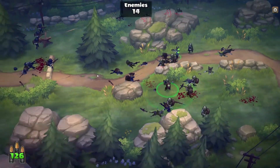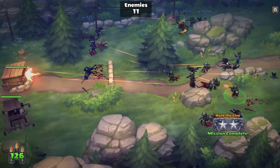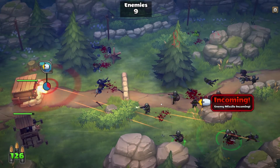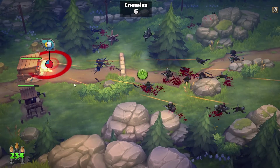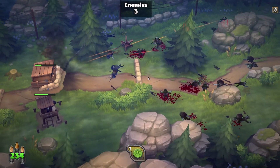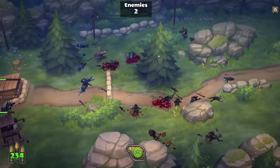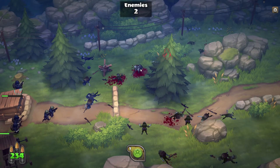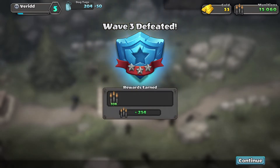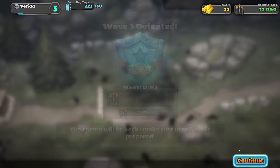14 enemies killed - the grenade launcher guy is doing a lot of work. My machine gun bunker is kind of decent. He used the rocket on me - two enemies left. There's one that looks like a sniper or something - there we go. Wave three defeated! 10k plus, two - nice!